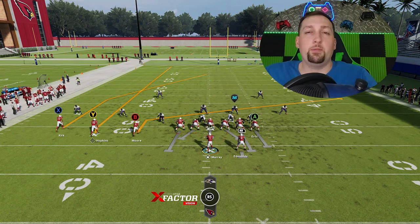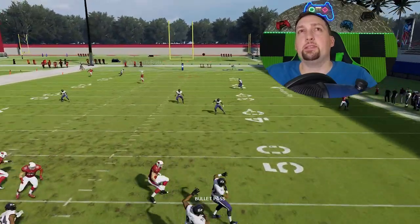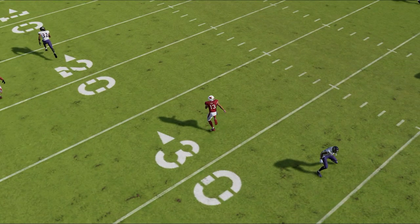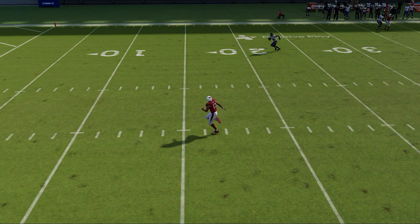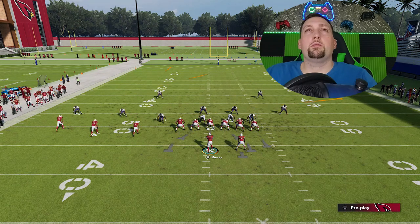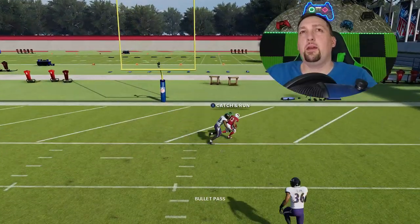Block my tight end, block my running back, and then put the B route on a slant. That slant is going to be a solid check down if you guess wrong on the defense. You can also put him on a drag, but against Cover 2 it's kind of important to put him on a slant. Then if I just buy time in the pocket, we're going to have a wide open receiver coming across the two safeties. I probably could have thrown it a little bit sooner or even later, but you can see how this receiver gets across once he breaks that zone chuck. Once he's about here I can throw at any point for an easy catch and run.